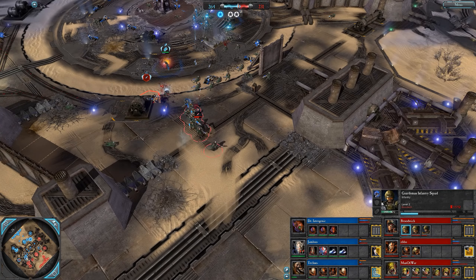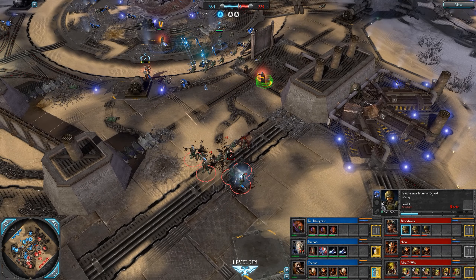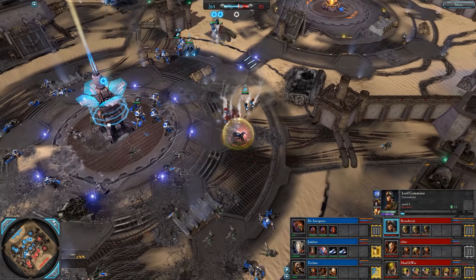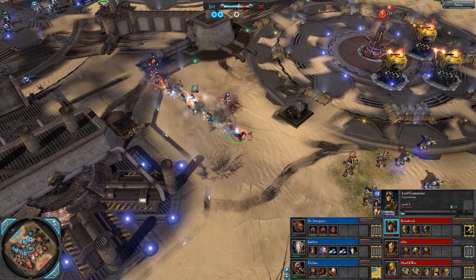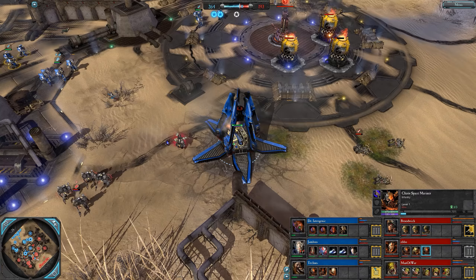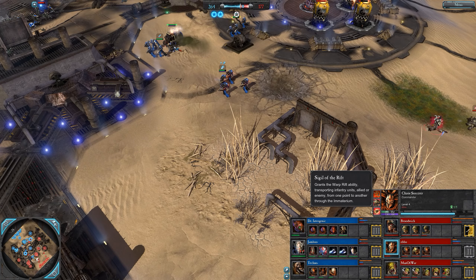Fully upgraded guardsmen with a commissar leader and plasma guns are packing a punch at range. Shooting up a warlock eating a destructor — ow, that was painful. The commissar tried to execute the warlock leader there but couldn't quite manage it, stubbornness in play. 264 to 209. Blue team retain the west side looking relatively solid. Drop pod — venerable dreadnought dropped in by Iatrogenic. Instantly sends the sorcerer flying, who now has the rod of warpfire. The dreadnought got one hit in and walks back to safety, kills some guardsmen on the way.